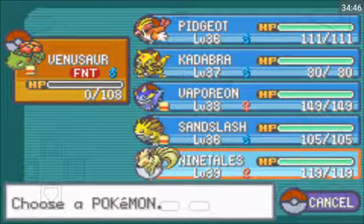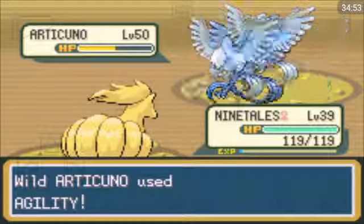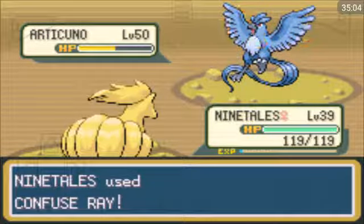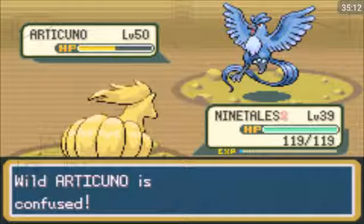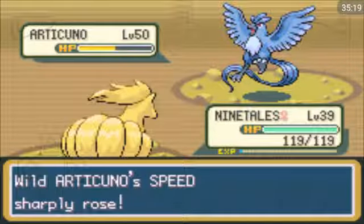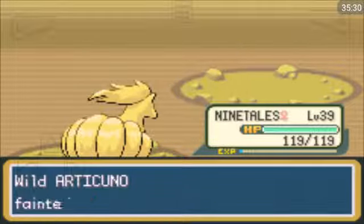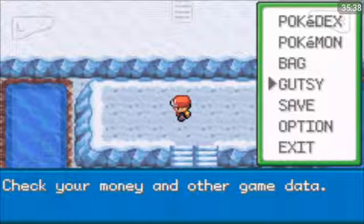I'm going to go with Ninetales and throw a Confuse Ray at it. If I use Flamethrower it's not going to do much, even though it is an Ice type. Once I get it in the red I will try chucking Ultra Balls again. I'm not losing a Legendary. I got a critical hit — damn it!